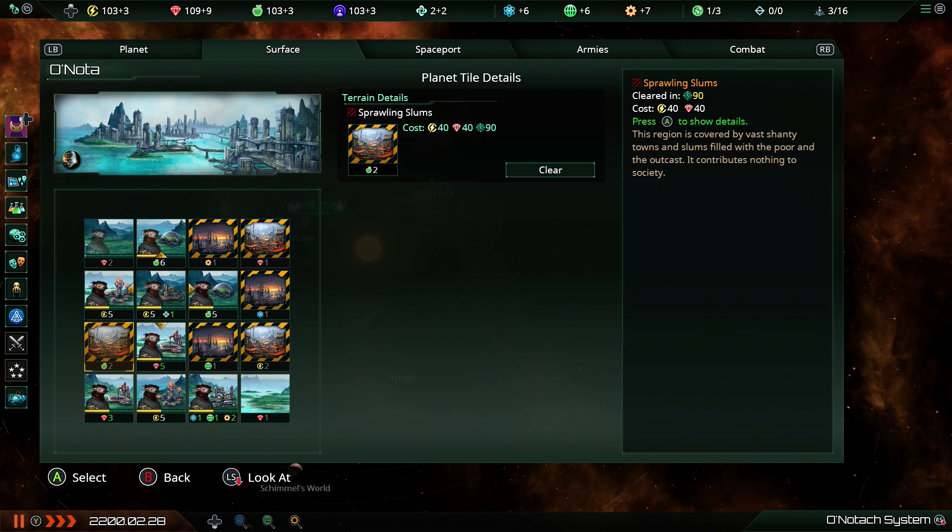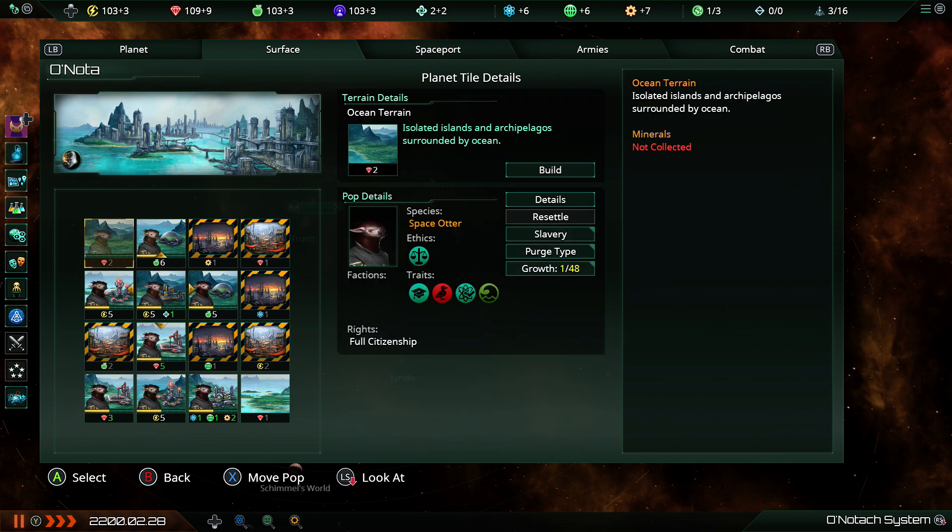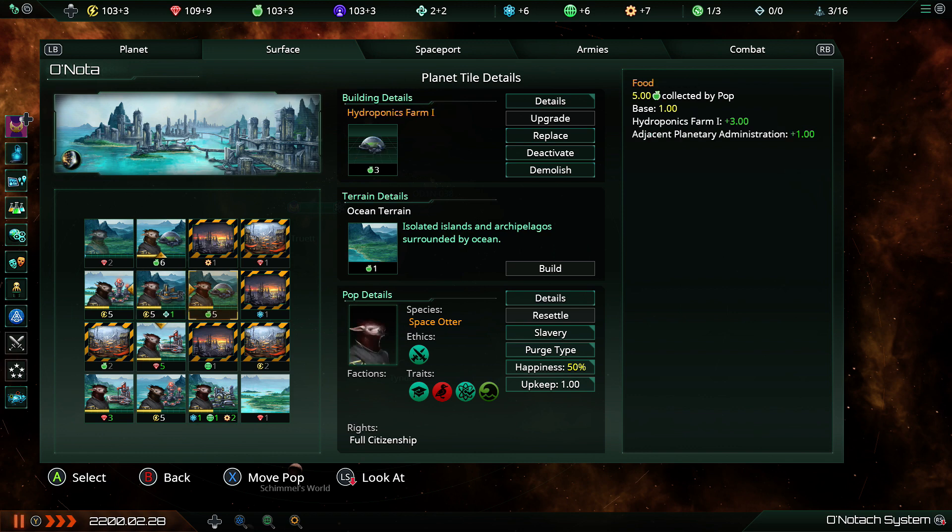A bit of a shame to be honest — I think that was a real step forward — but I didn't mind the old tile system so that's absolutely A-OK. We've got a whole bunch of otters on tiles, the tiles showing what they're gathering: some are gathering energy, some food, some minerals, all of that good stuff. We've got more otters growing there.